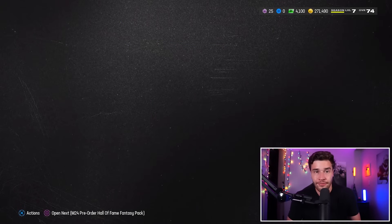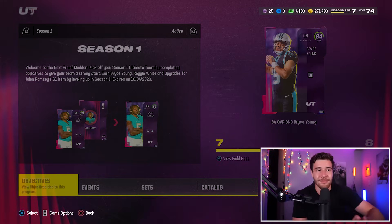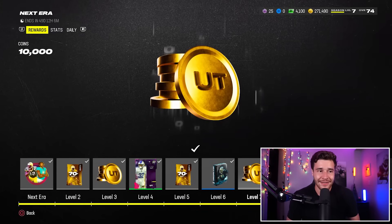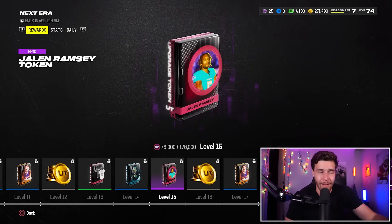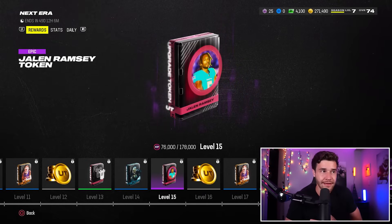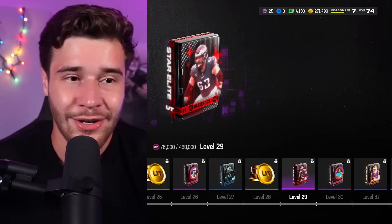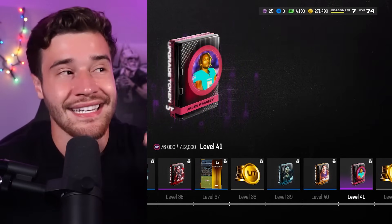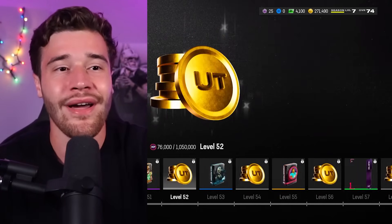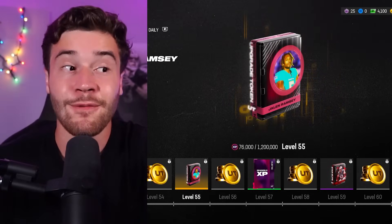The way you earn these tokens is very intuitive. Go to the Live Events tab and then to the Season One Field Pass — go to Live Events, go to objectives under the Season One tab. Looking at the rewards and scrolling to the right, you'll start to see the Jalen Ramsey tokens. At level 15, here's the first token. At level 30, you'll get another token. Level 41 gives you the third token, and all the way at level 55 is the final Jalen Ramsey token — this will get the man all the way up to the 89.